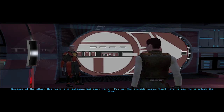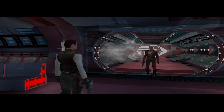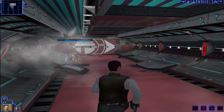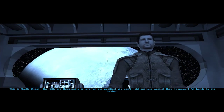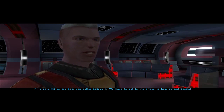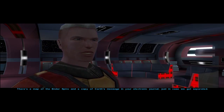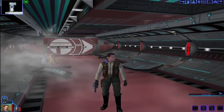Because of the attack, this room is in lockdown, but I've got the override codes — you'll have to use me to unlock the door. Now that the door is open, you better take the lead again. Trask, shut up and let me talk. All hands to the bridge — that was Karth contacting us on our portable communicators. He's one of the Republic's best pilots, seen more combat than the rest of the Endar Spire's crew put together. We have to get to the bridge to help defend Bastila.